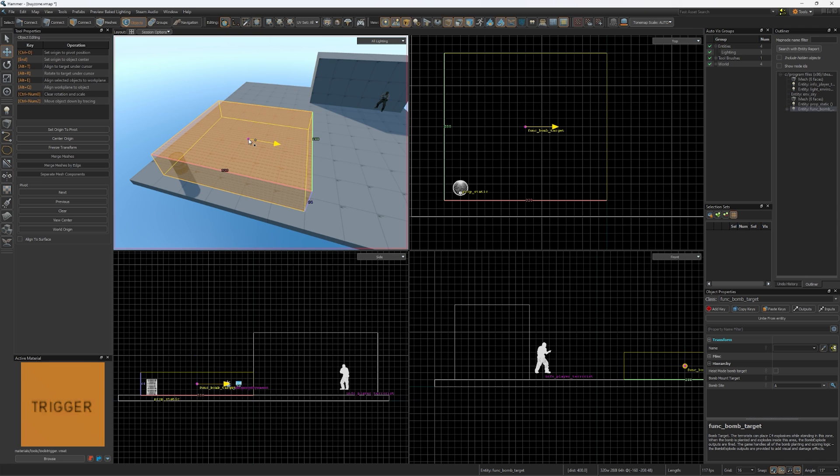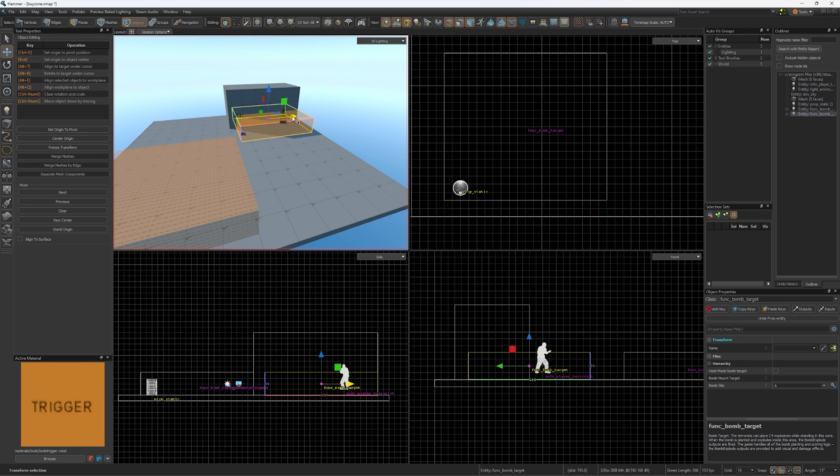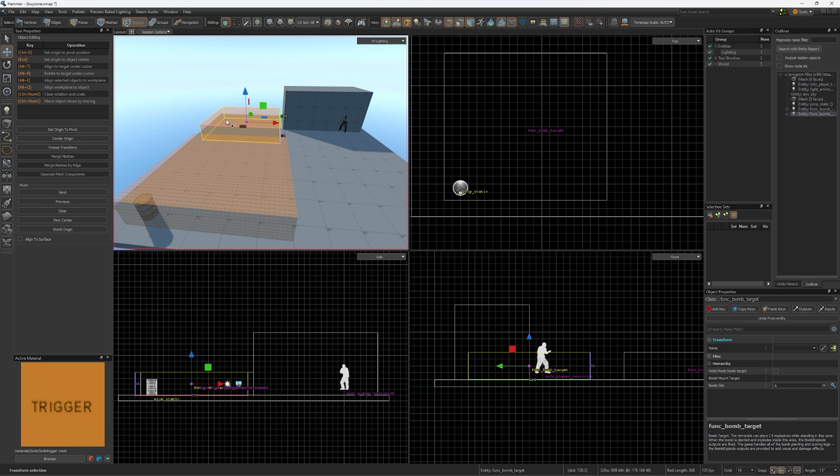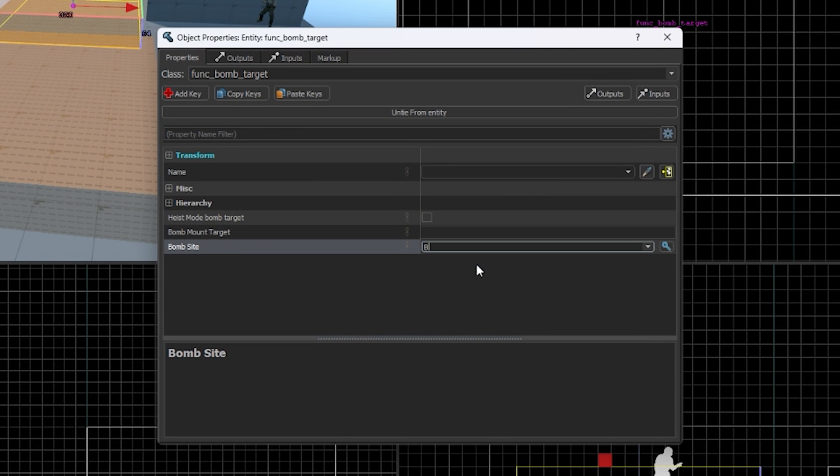You can press T to use the Translate tool and move the bombsite while holding Shift to duplicate it. Let go of Shift once it's been duplicated and move it to wherever you want your bombsite B to be. Don't forget to change it into bombsite B in its Properties.